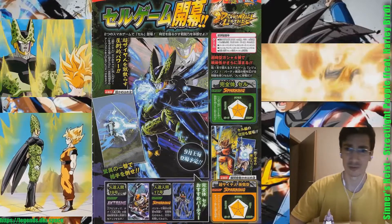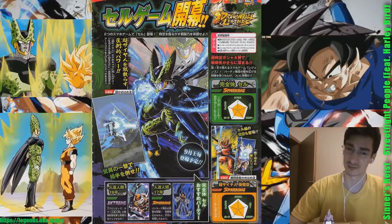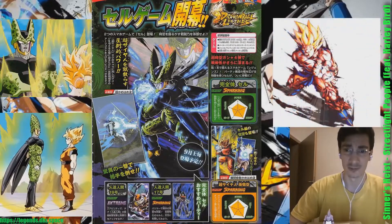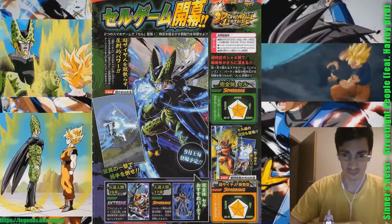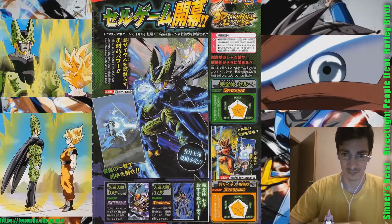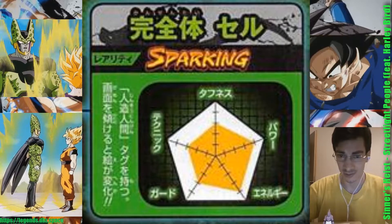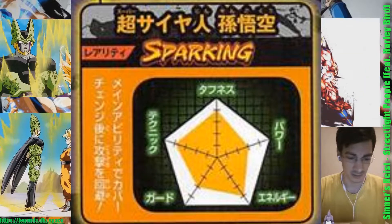Hello guys, welcome back to another Dragon Ball Legends video. You must save crystals for this new banner coming in September — Perfect Cell and Super Saiyan Goku. On this poster, we can see the stats: Cell is going to be the green element and Goku is going to be the red element.